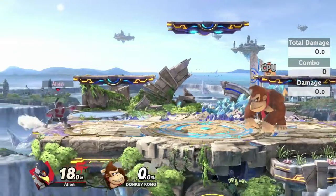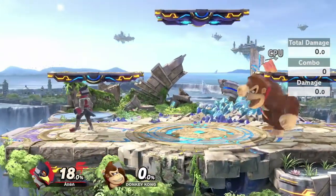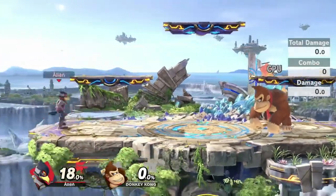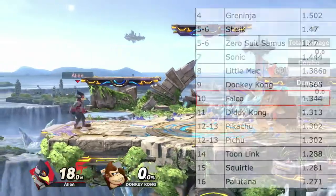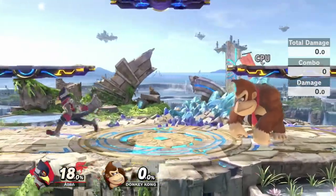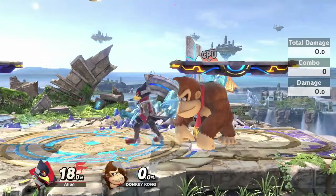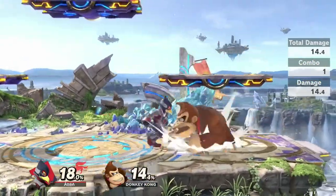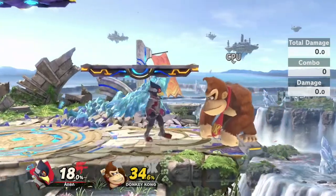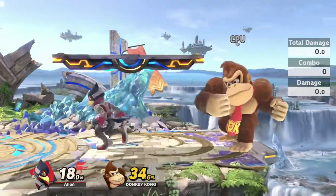Falco is one of the slowest characters in the game in terms of dash speed, being the 50th fastest, which is in the bottom half of the spectrum. But he has the 25th best initial dash in the game, making him really good at foxtrotting. He also has the 10th fastest walk speed in the game, which is really good. When playing Falco in neutral on the ground, you would want to walk a lot — walking is probably his best movement option as it's really fast, and you can easily access tilts out of it or possibly smash attacks. If your opponent reads your movement too much, you can dash and then foxtrot back, as the foxtrot is really fast as well.